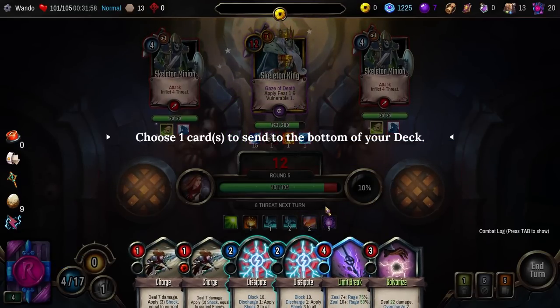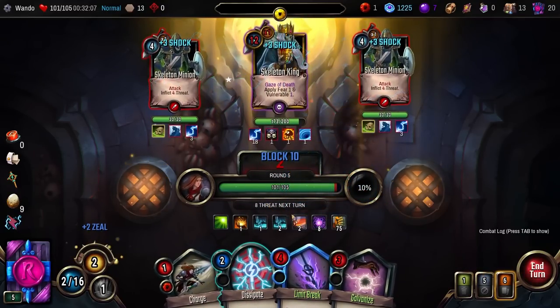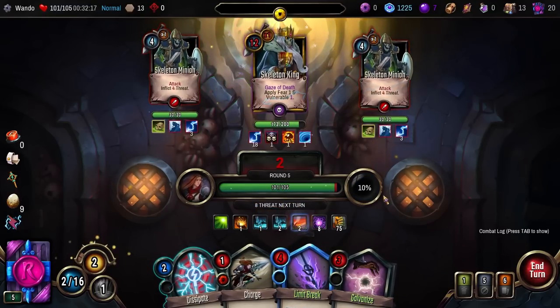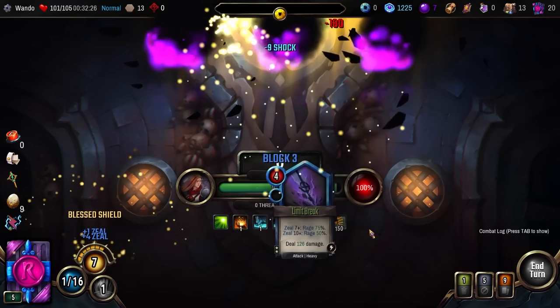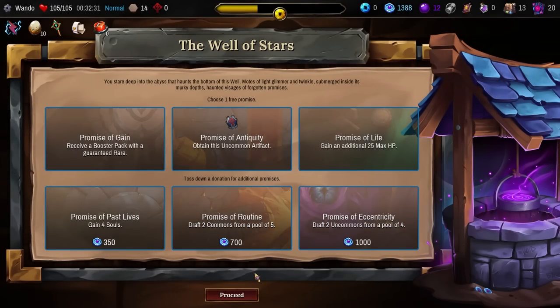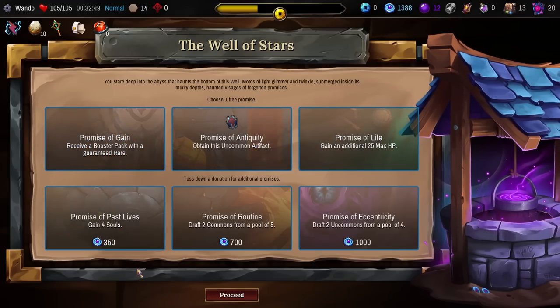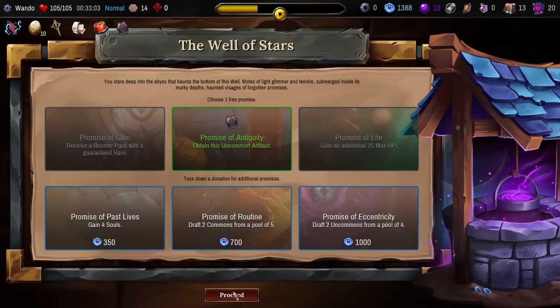He brought friends — that's fine. Let's burn this Charge. I don't have that much juice, but maybe I don't need much. If I Limit Break — it just insta-gibs him. That's not quite the damage that was predicted, but I am not going to complain. We get a free promise: get an uncommon artifact. Promise of Antiquity — every time you pay 4 more energy for a card, add an upgraded volatile Clashing Steel to your hand: block 12, next card played will cost 1 more. Booster pack with guaranteed rate, gain 4 souls, 2 commons of a pool of 5. I actually really like this one, because that makes Limit Break a little bit more doable.